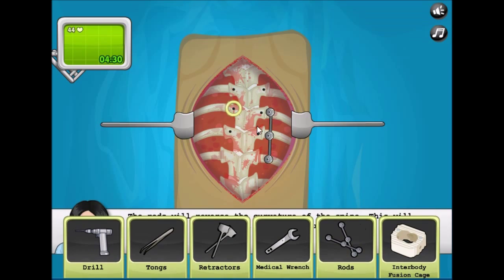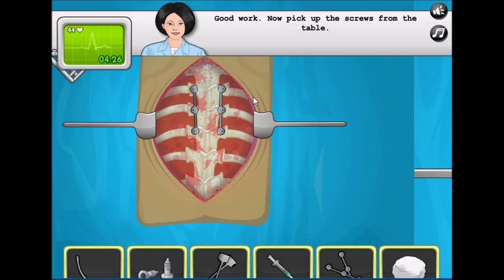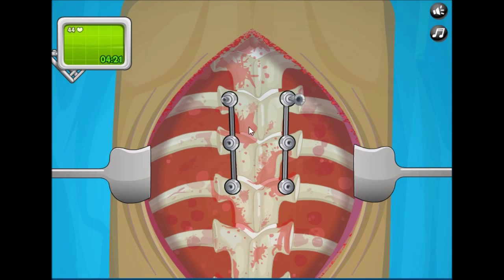Now pick up the rods from the table. There we go — place them there and place them there. Now we're going to pick up the screws from the table.